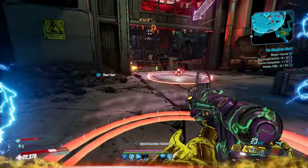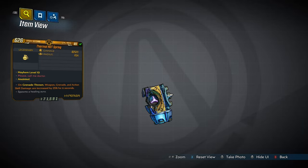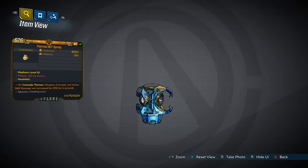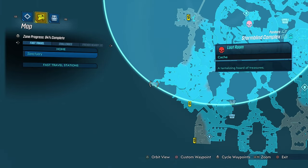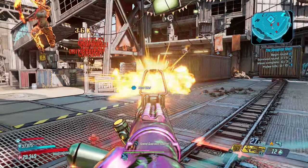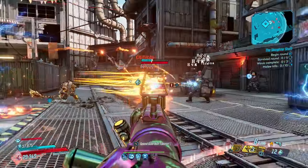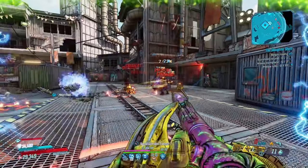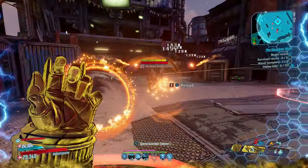We open this countdown of the top 10 best grenade mods in Borderlands 3 with the Hot Spring — a purely support grenade that is exclusive to Arms Race and has an increased chance to drop from this chest. The Hot Spring is just that, a hot spring but in a metaphorical sense; jumping in water has been replaced with standing in a circle as a healing zone spawns wherever it impacts.